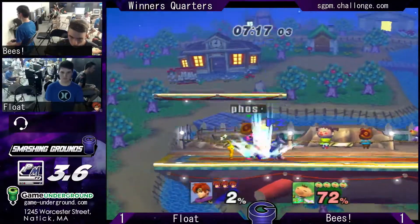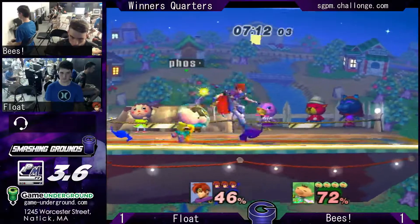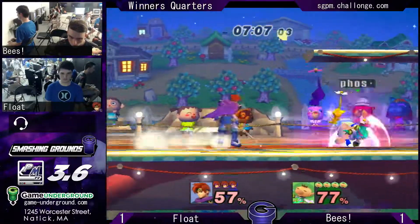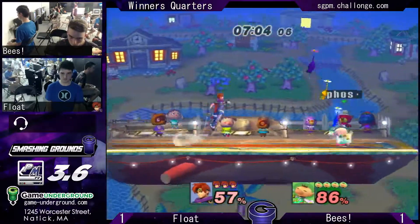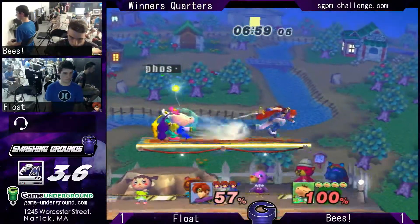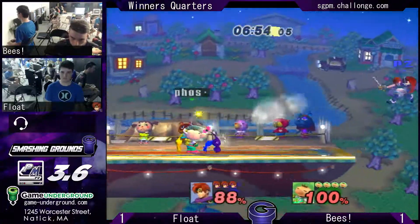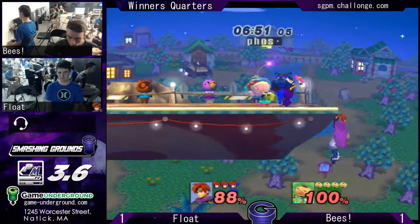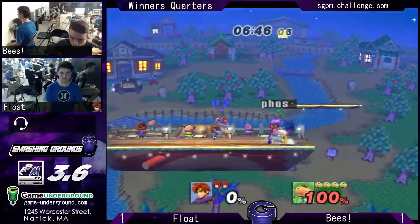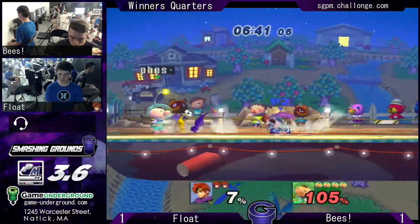Good movement on the platform, but Bees shields and gets into his combo. Float gets out of the Pikmin chase situation, but those dash attacks are knocking Roy up at this percent, so it's a very easy combo starter. The empty hop — the blue grab all the way across the platform. Back air — Bees unfortunately missing the ledge there, but he still cleans it up. He's still on his first stock. It's going to be pretty important for Float to clear this up soon.